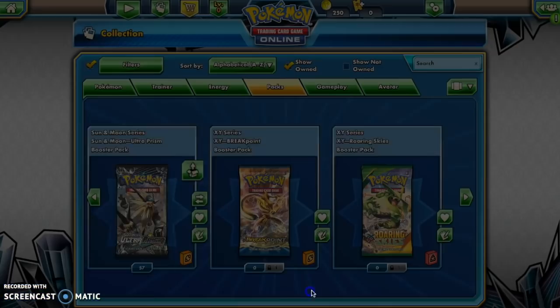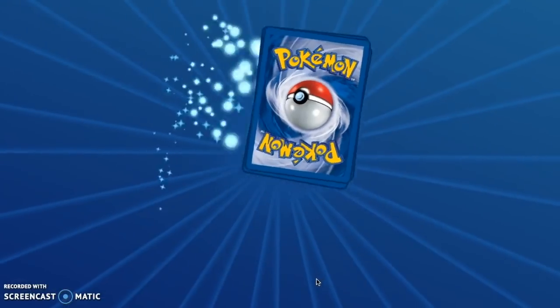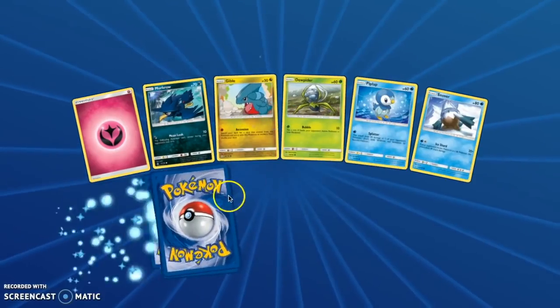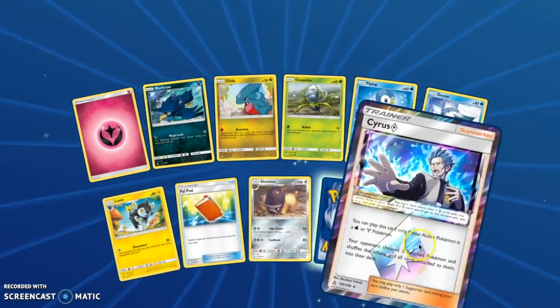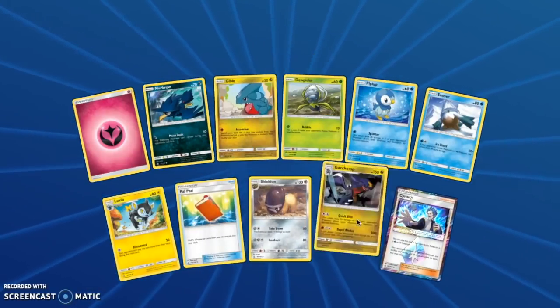Ooh, Prism Darkrai! The real-life Darkrai looks so much better though. Stop roasting the online cards — this is how people get good at playing the game. That's so cool — this is a reverse.